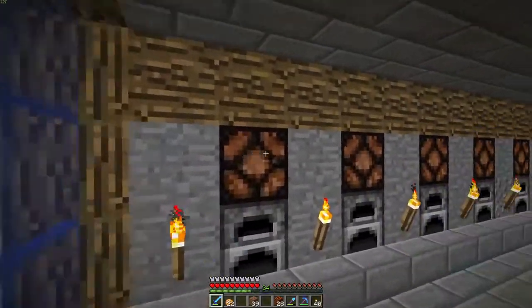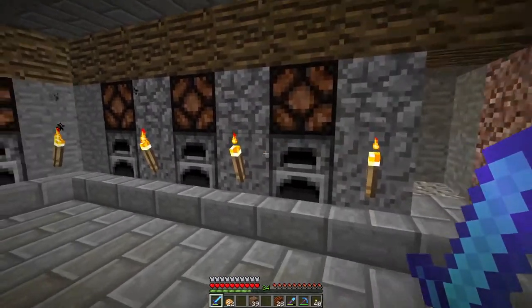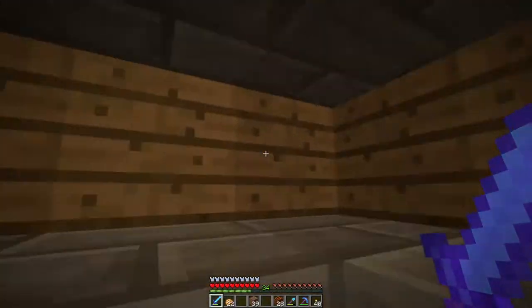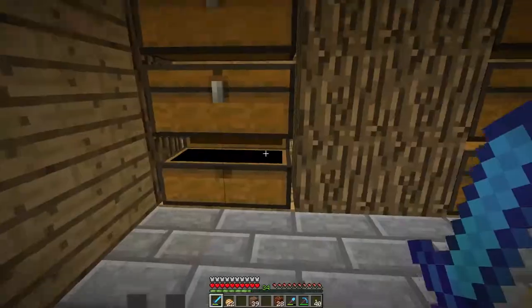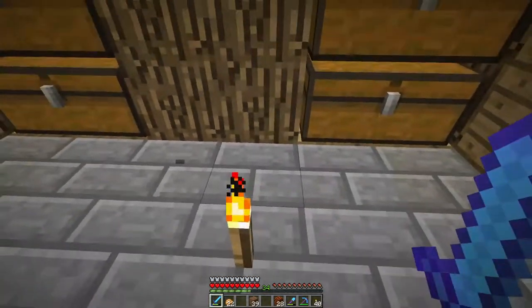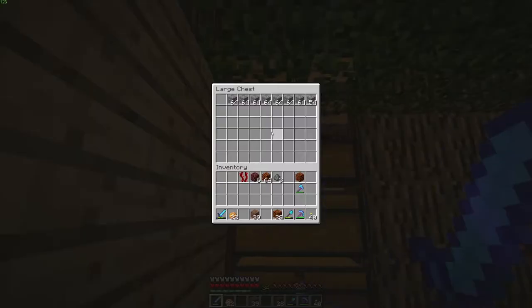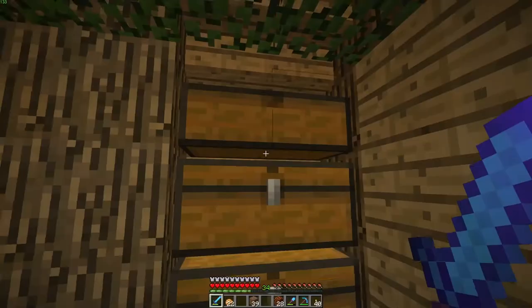Even though these redstone lamps do nothing, they add a nice little look to it — even though a lot of gravel and cobblestone ruins the look. Come up here — I have a storage room for the furnace room. I put all the iron up here that I get throughout the cave, because I want to smelt it all down at one time. I feel like it's more fun that way.